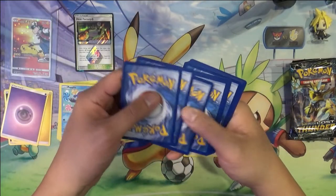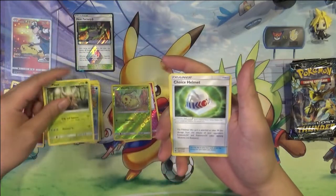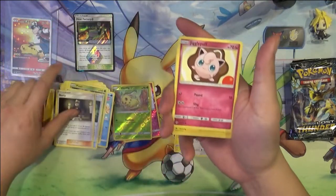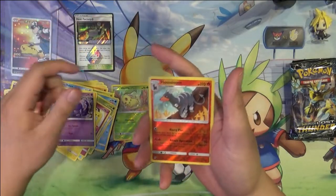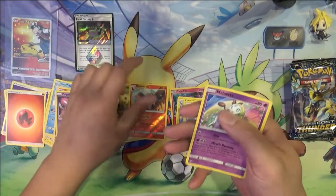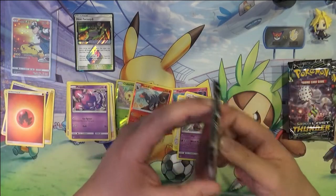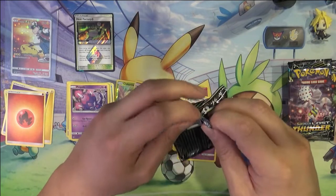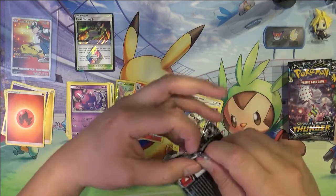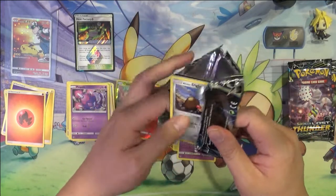That Blacephalon continues to elude me. Not that I've opened a huge amount of Lost Thunder, but I'm super happy about that Ninetales I pulled. The Blacephalon, I feel like, is the most meta-defining right now. That's one weird Pokemon — I have no idea what's going on there.